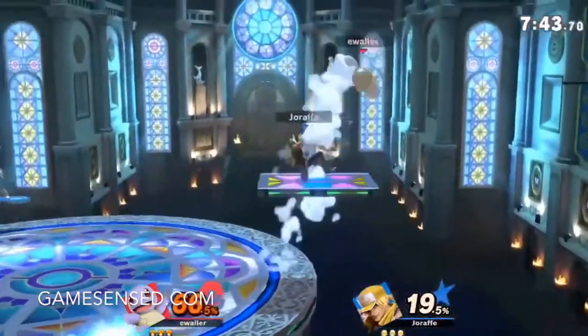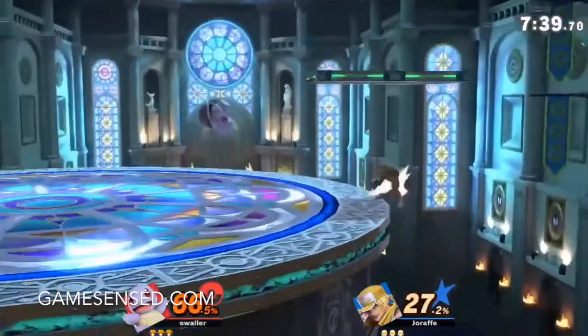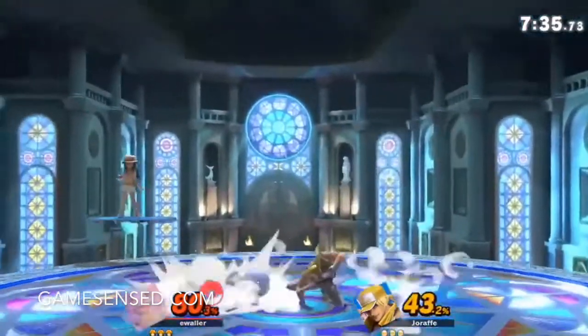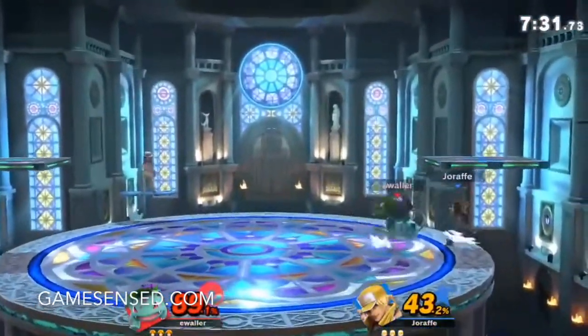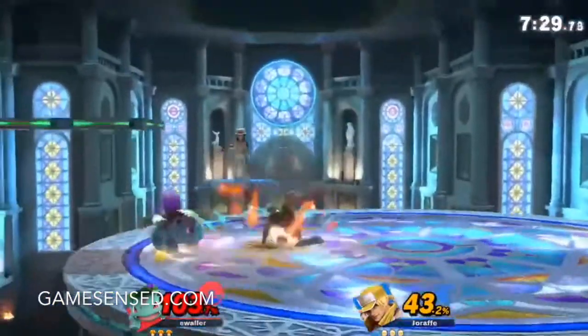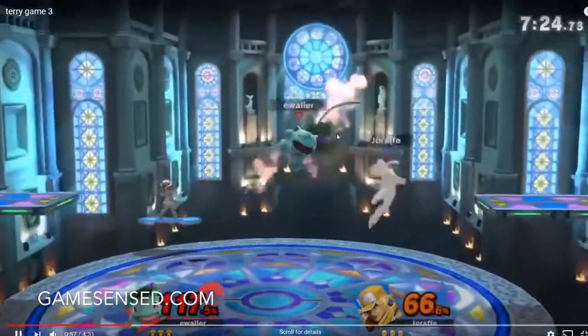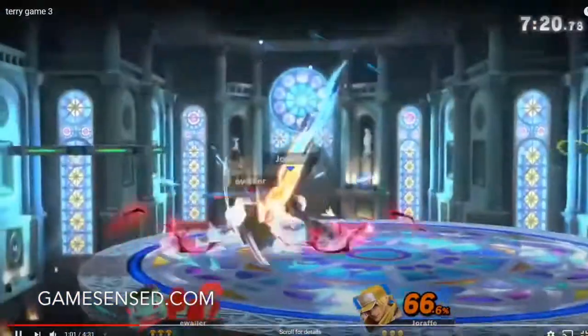There's the not knowing whether to aggressively land or defensively land that I mentioned in game 1. There's something I see as Ivysaur a couple times this talk — a lot of the time you go for grabs that barely miss, like right there. And a lot of the time, something that normally could be punished by other characters can't really be punished by dash grab with Ivysaur.